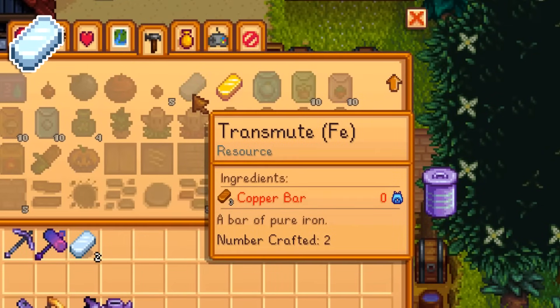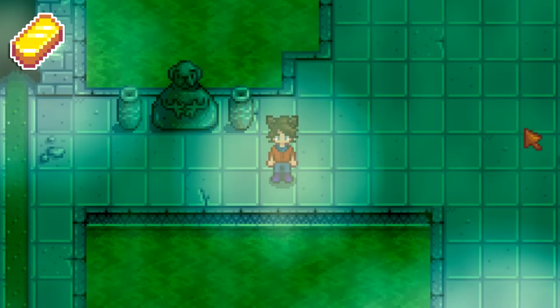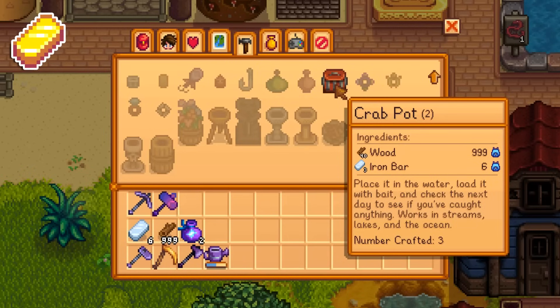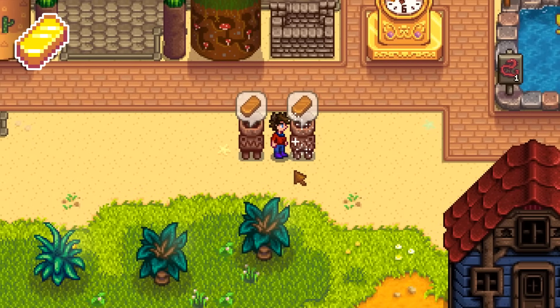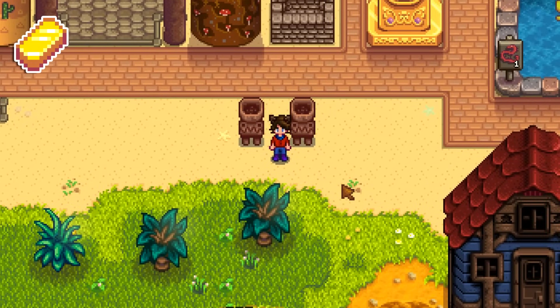Monetarily, there are no situations where turning three copper bars into one iron bar is worth it. However, if you change two iron bars into one gold bar, you can sell that for 10 more gold. Here's the transmute the government doesn't want you to know about: make sure you don't have the trapper profession, so you have the iron bar version of the crab pot recipe. If you craft them and then put them into a deconstructor, they will always give you the two copper bars from the cheaper recipe — so that's a way to turn three iron into two copper.